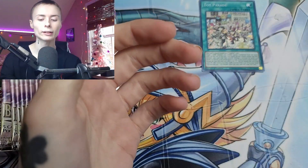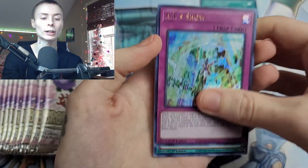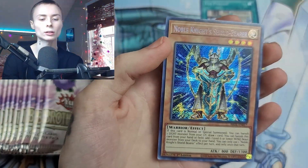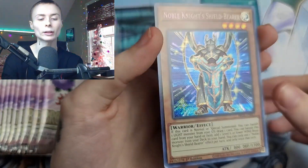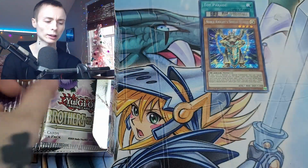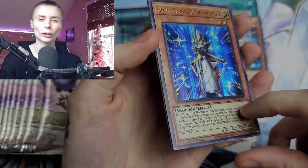I don't know if I'll only count Secret Rares for the price. Kaiju Capture Mission — nice, good to see some Kaiju stuff in here. Ice Mirror. Infernoid Decatron. We got Noble Knight's Shield Bearer. I'm pretty sure they're all Secret Rares. I opened a few packs with my brother and it's very odd — some of the Secret Rares were going all the way down the card. I don't know if that's normal or how it's supposed to be.